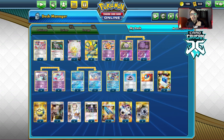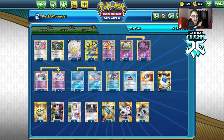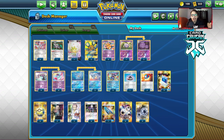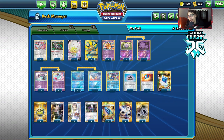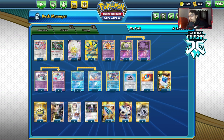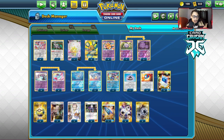That's the deck — so let's go into a bit of a tournament report. Round one was against a Baby Blacephalon deck. I was like, okay, this should be fine. I can use Dewgong to take out multiple Pokemon, knock out Blacephalon, and with Roxy maybe take out a Jirachi. It kind of went the way I expected. I ended up winning. Dewgong was pretty good.